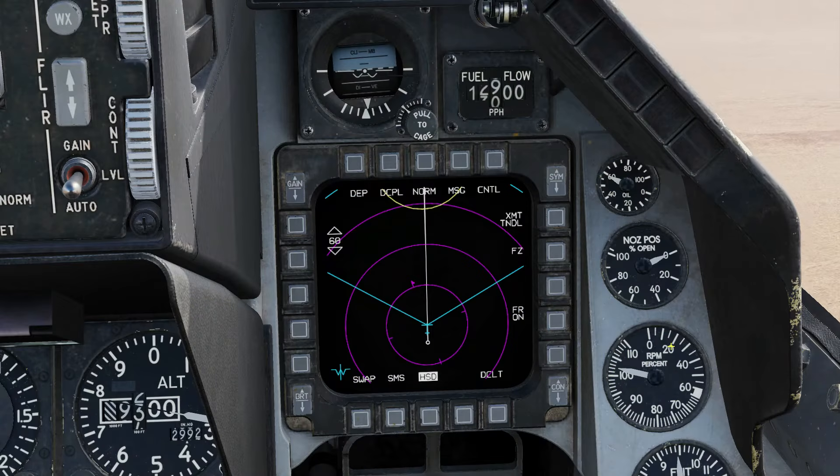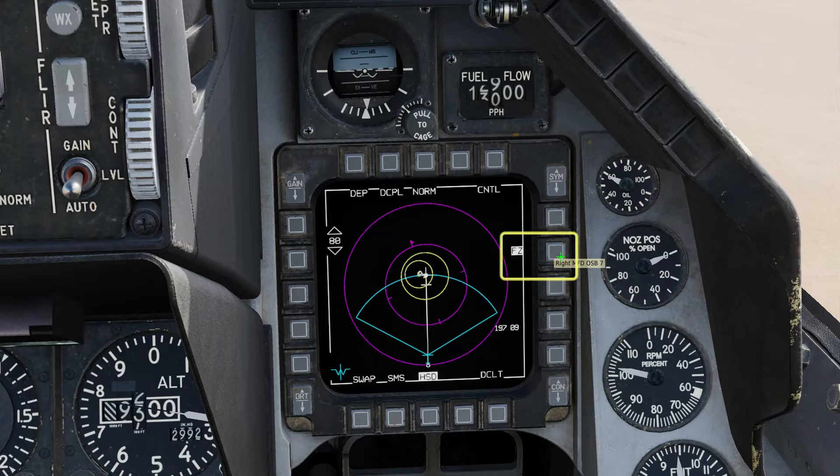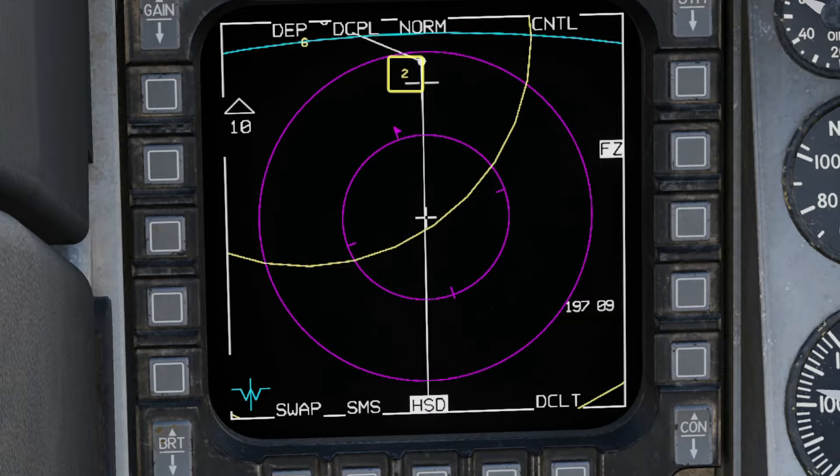We can use the HSD to get a look at the threats that we're facing. Set the HSD as SOI and zoom out so that you can see the enemy SAMs. Put the TDC cursor over them and zoom back in. We're going to attack that SA-2 that's out near waypoint 2, which is our current waypoint.